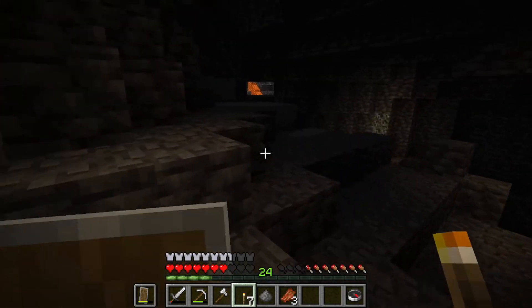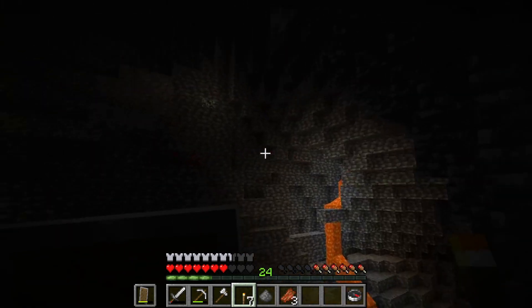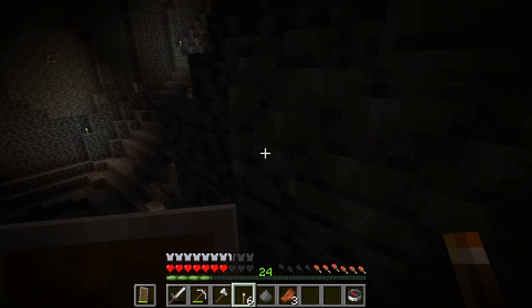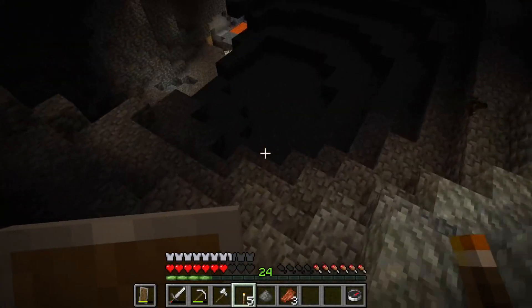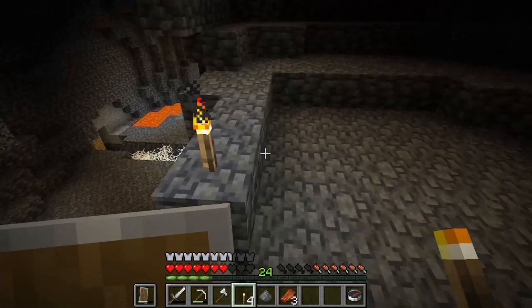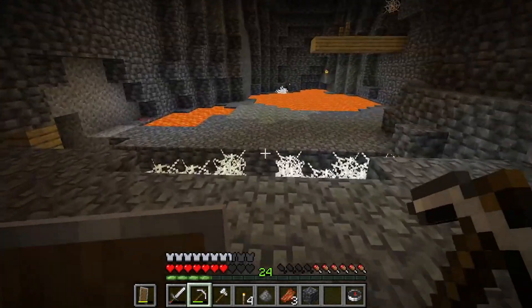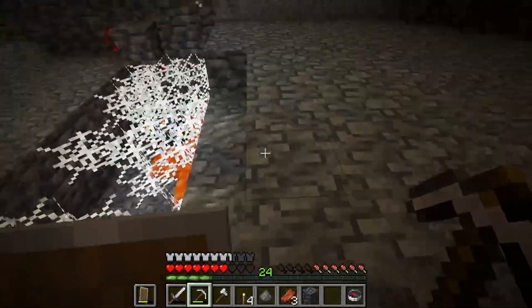The only way to get up there is to mine upwards. Let's see what's over here too. More lava. Let's put a torch there. That's more cobwebs. That looks like another mine shaft. Dude, this is turning out to be amazing. That's another mine shaft — we have two mine shafts that we can explore! This is fantastic. If this somehow connects to the other mine shaft, this is gonna be insane.